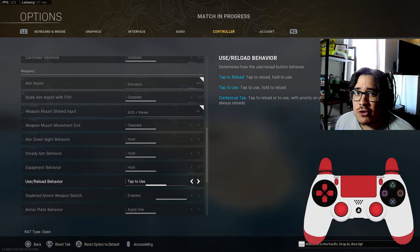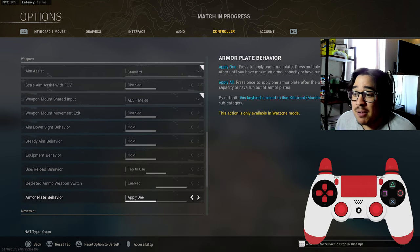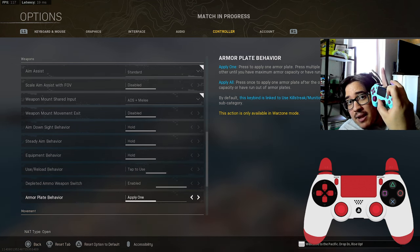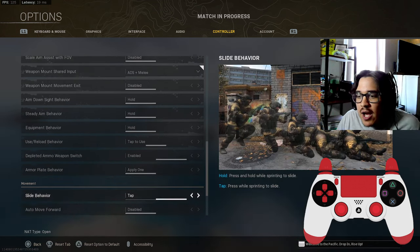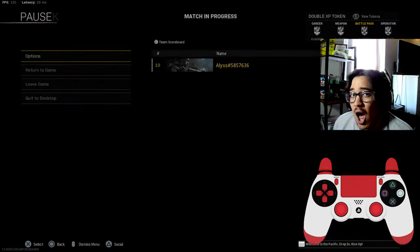Use/reload behavior — tap to use. All you have to do is run around and tap square to open up boxes, pick up weapons, and loot up. I hold triangle with my pointer finger to plate up, and once I'm done I let go — I run into zero issues with that. Slide behavior is on tap, and I'm on automatic tactical sprint.